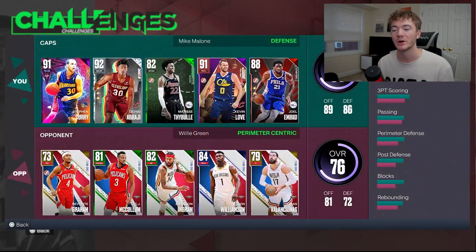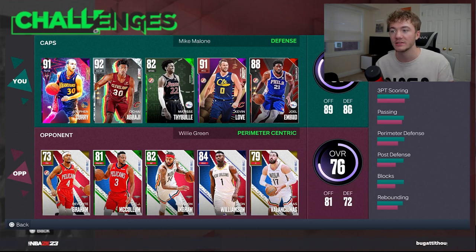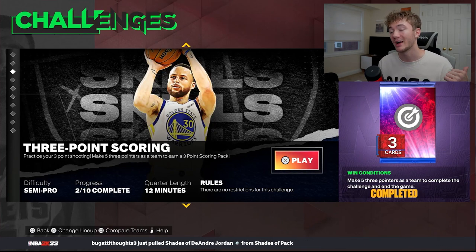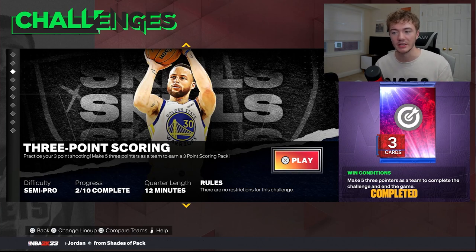My favorite one is actually the three-point scoring challenge, because we're on rookie going against Devontae Graham and CJ McCollum. Once you hit five threes in the game, it just stops. So if you're not getting steals, just get five threes and the game finishes. You can also get four threes, wait on it, get some steals, and once you finish off your Evo — for example, the Sapphire tier — get your five steals and then hit that fifth three and you're out of there. You can still score twos and mix it up with Evo tasks while doing it.